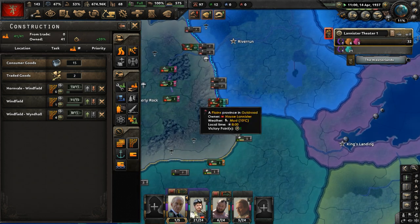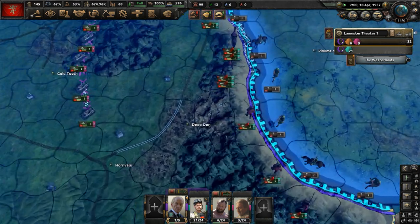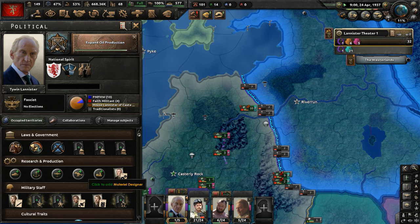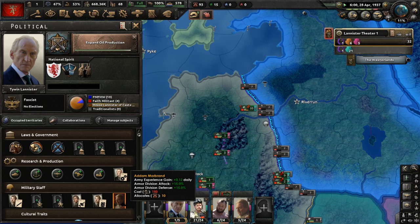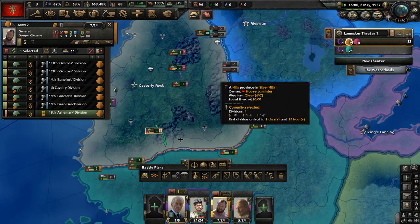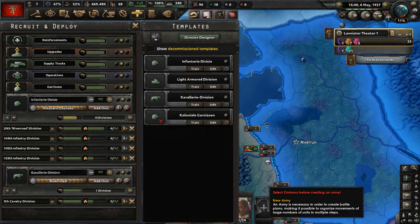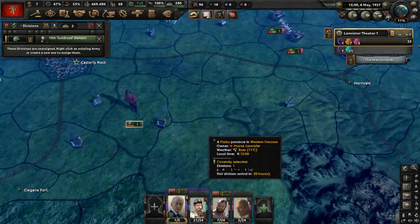Our railway construction is underway as anticipated. We just need to improve our supply situation on the eastern border with the Riverlands — that will be done shortly. Expand oil production is going to be complete. Can we get Adam Marbrand for military high command? Yes — Adam Marbrand is now going to give our armor divisions higher attack and higher defense.